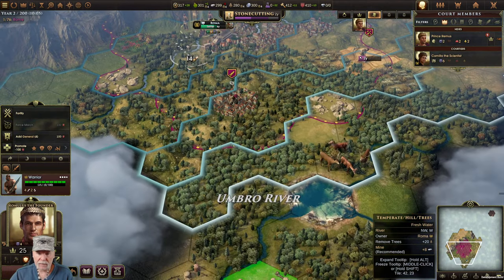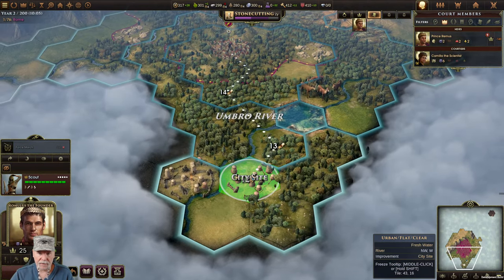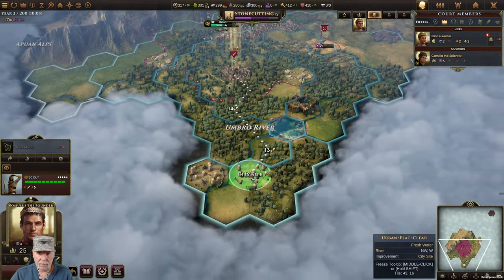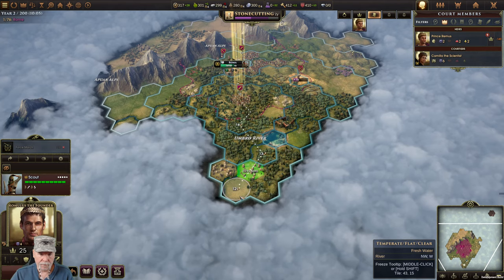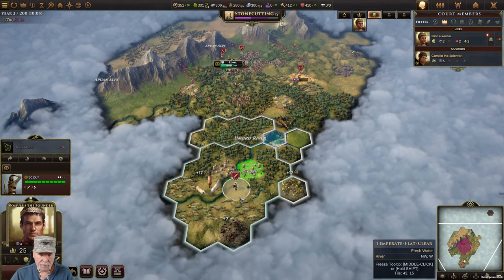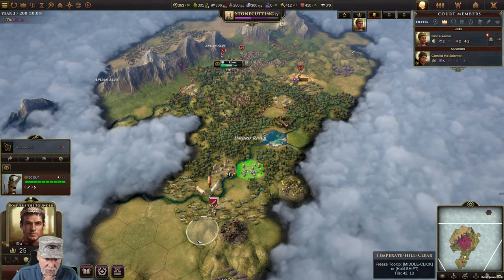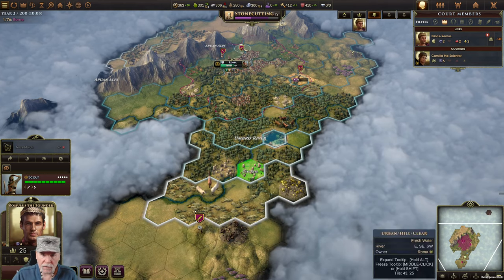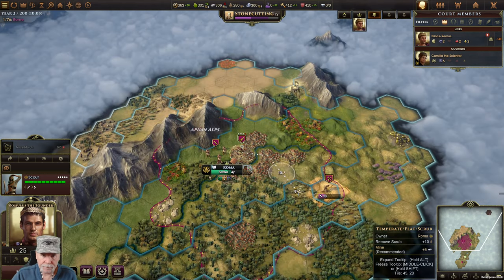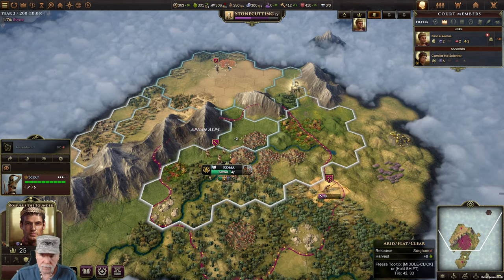Let's continue to travel south. Look at that - we've got mines over here, lots of mines. Let's go travel some more in the other direction. What is this? Sorghum.